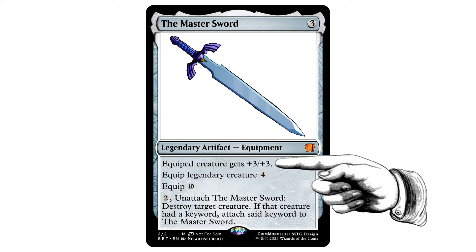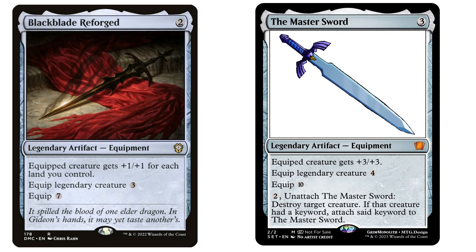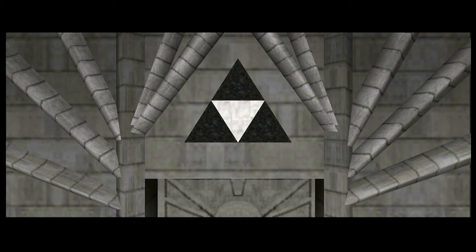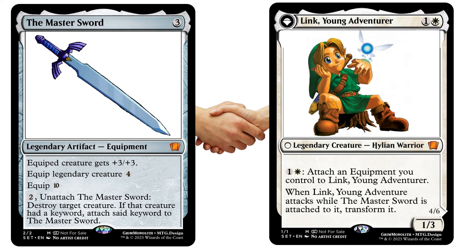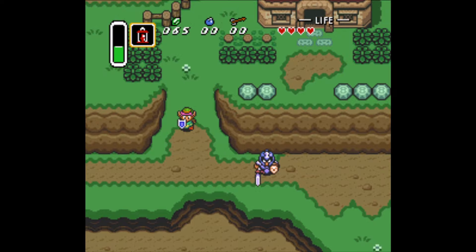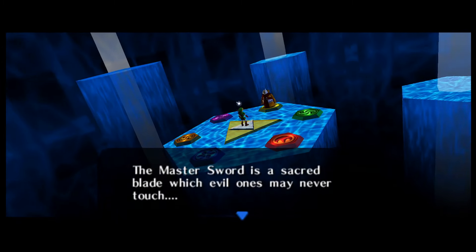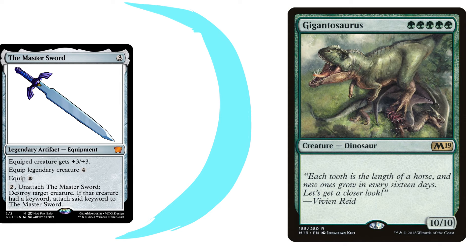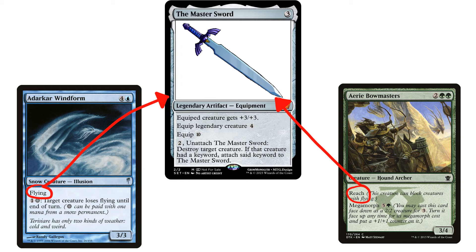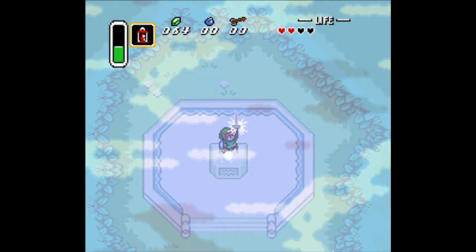It gives the equipped creature +3/+3, which I've done because this is a weapon presumably made by the three goddesses of Hyrule. As for the equip costs, I decided to take a note from Black Blade Reforged and give it two: one for legendary creatures and one for normies. It makes sense in this world, as only someone who could defeat the three dungeons and get the pendants could wield the sword, and makes sense mechanically as it's a cost that can be reduced by the original Link card. What I'm most excited about is its ability though. It was kind of tough to come up with an analogous effect in Magic for the laser beams the sword fires off if you swing it at full health, but I chose to focus on its status as the sword that binds the darkness. So if you pay two, you unequip the Master Sword and destroy a creature, but if that creature had a keyword like flying or reach, that keyword becomes attached to the Master Sword. Kind of a Sun Forger mixed with Ellivere of the Wild Court. I think that fits in with the theme of the sword being the ultimate weapon against evil, and makes for a more versatile Voltron experience.